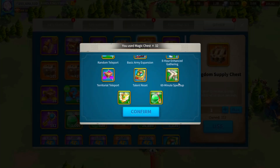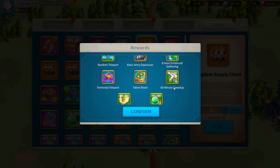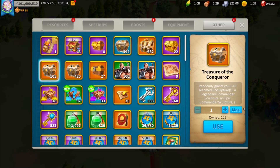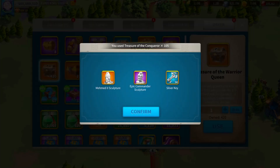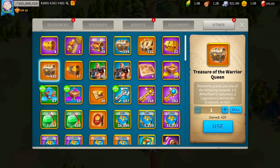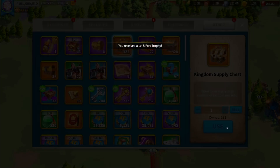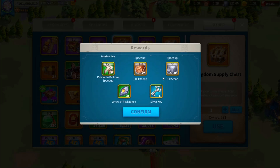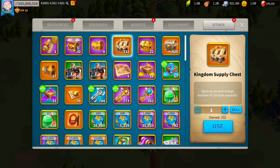Magic chests. He got a decent amount of AP, a Territorial Teleport — that's nice. A couple of talent resets, that's not too bad. Treasure of the Conqueror. Let's see how many Mehmed skulls he gets. 172 sculptures, 54 silver keys — that's actually pretty good. I think that's a positive ratio, I'm not sure what the average is for that. Supply box — he's getting a good amount of speed ups: 50 fifteen-minute speed ups, 34 universals, 5 gold keys, 17 silver. Not too bad.